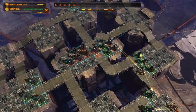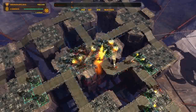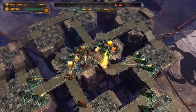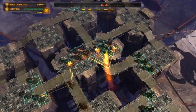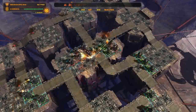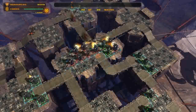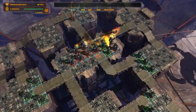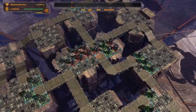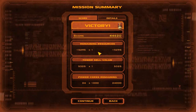Now we've got all the slow mobs coming up, and then all the fast caterpillar mobs coming up. They did not actually touch any of your cores. You have 15,000 resources — 44,000. That's about 10,000 above what's needed for gold, and you've got your gold medal.